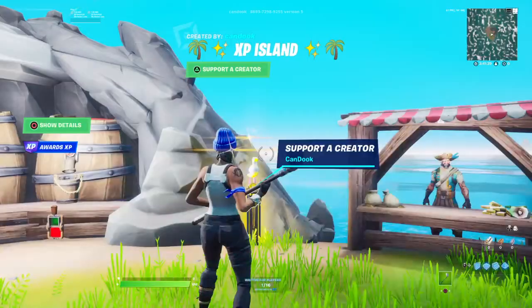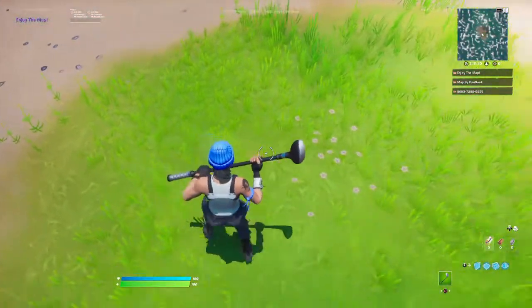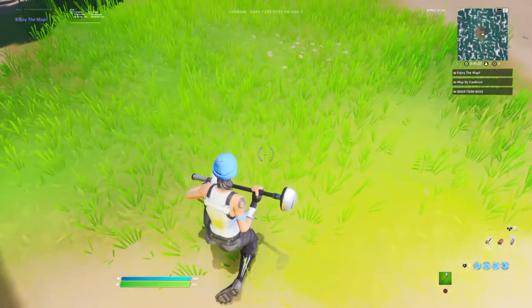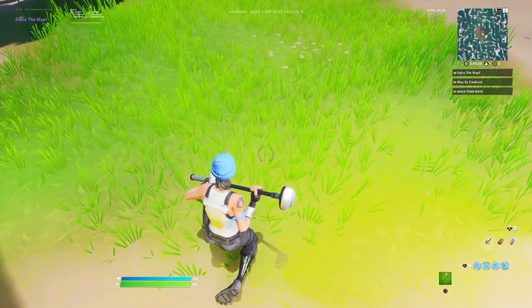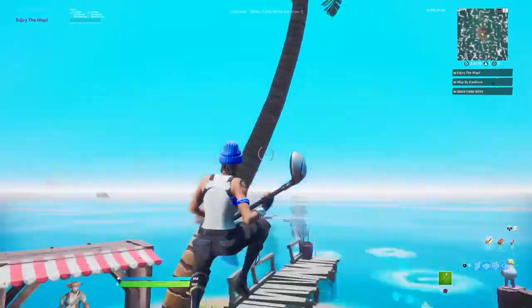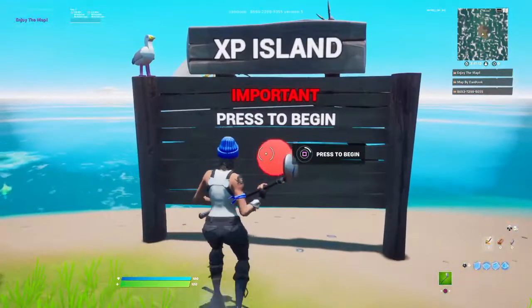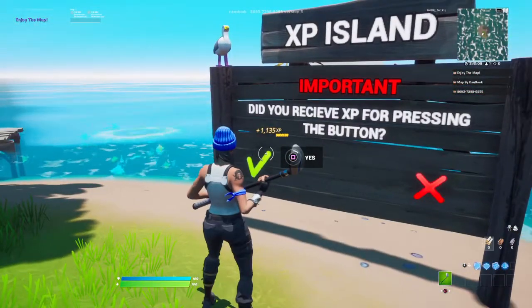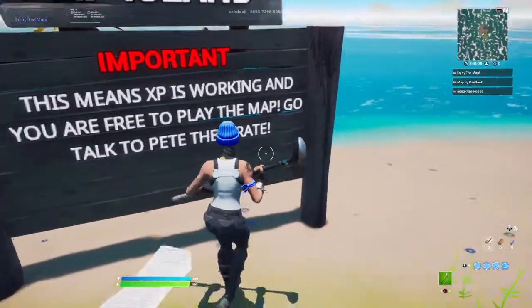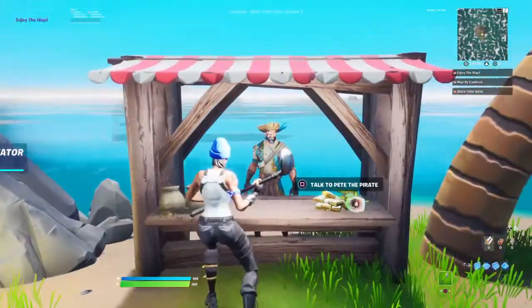Load up the island and then start the game. Once you start the game, I want to clarify: if your version is not version five, the likelihood of this XP glitch working is not high, because Epic patches things fast and will force creators to make a new version. But this is version five. Go to XP Island, come to this board, press to begin, then click the tick to confirm you received XP. If you click the X, that means the island is patched.